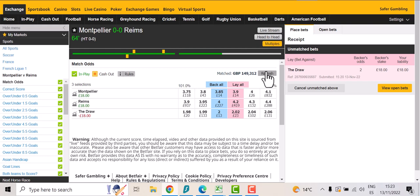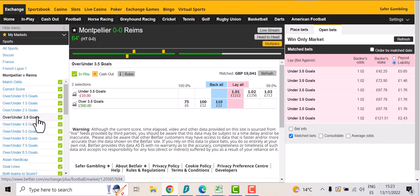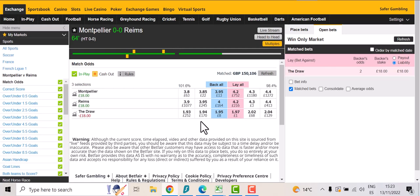Hello guys and welcome to another video from InPlayTrading.com, this is Adster and we're looking at a game in France. I'll show you exactly what we've done — a little bit on 2.5, we put a little bit on 3.5, we've got something on the match odds. Normally I do the match odds and the 2.5, and what I tend to do is drip-lay the draw when I think there's going to be a goal, preferably either a couple of goals.